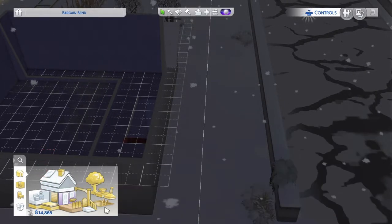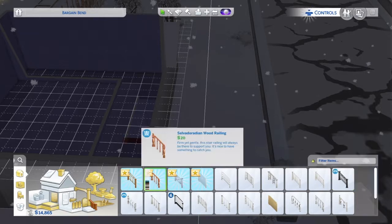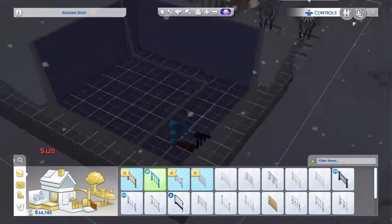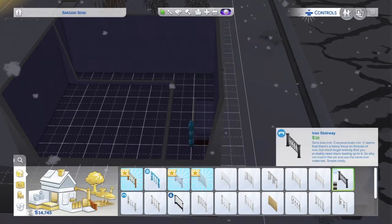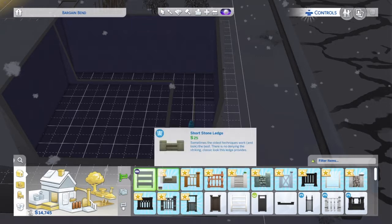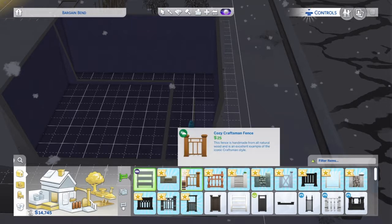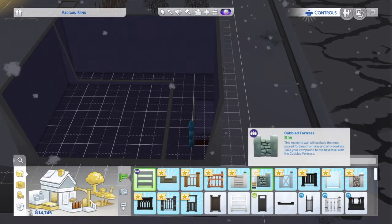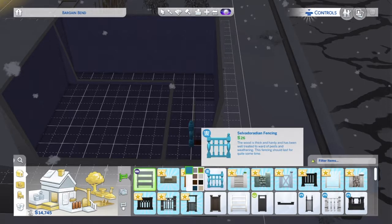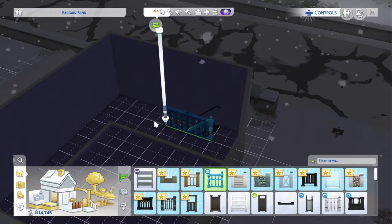Now we need the stairs. I didn't want this — oh right here. Cyan, ooh, these could be good. Now we need the fence — it's a small fence. No, cozy. Let's see — cozy fence. I like this one.